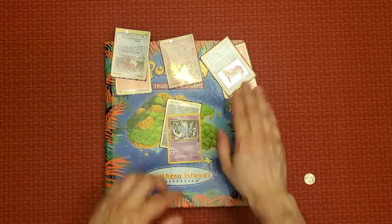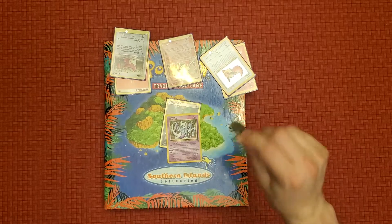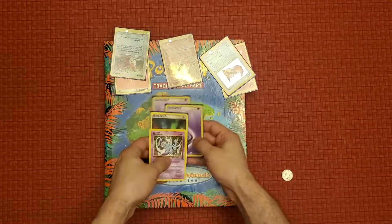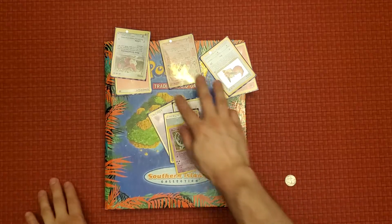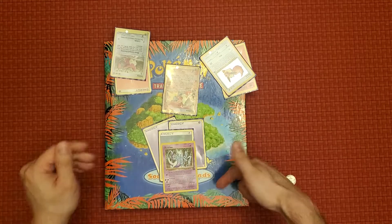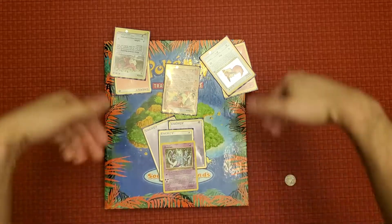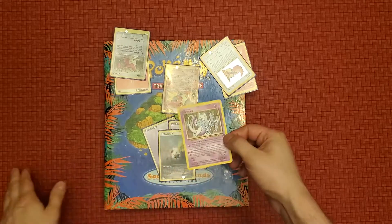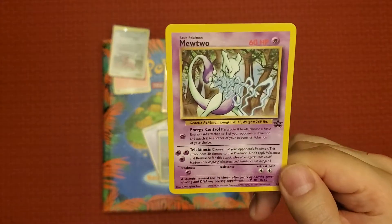You get to move the energies however you want to distribute them — that's pretty cool — but you have to get heads; if you get tails the attack does nothing. For Telekinesis you need two more Psychic energies, so with three total I can use Telekinesis and do 30 damage to anyone. That's where weakness and resistance counts — when a Pokémon is active it counts; when on the bench, weakness and resistance does not count. That's the ruling for basically all cards, though seeing how this is an original card it doesn't have that specific ruling built in.